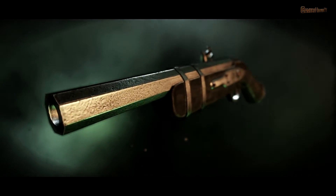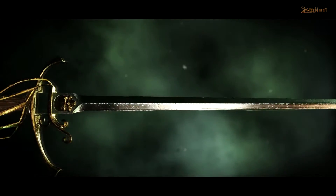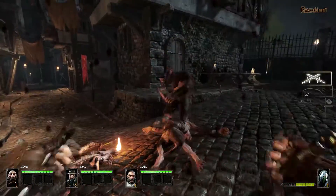As each hero brings their own arsenal, every weapon has been designed to fit, express, and encourage the personality of its wielder. Dodge, weave, stun and stab with relish as an agile elf wielding dual daggers.